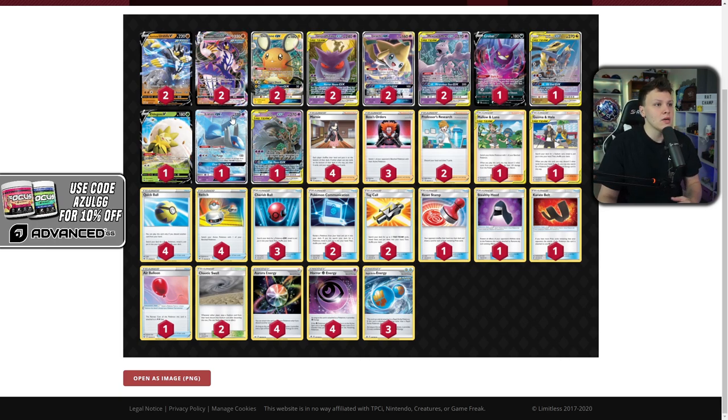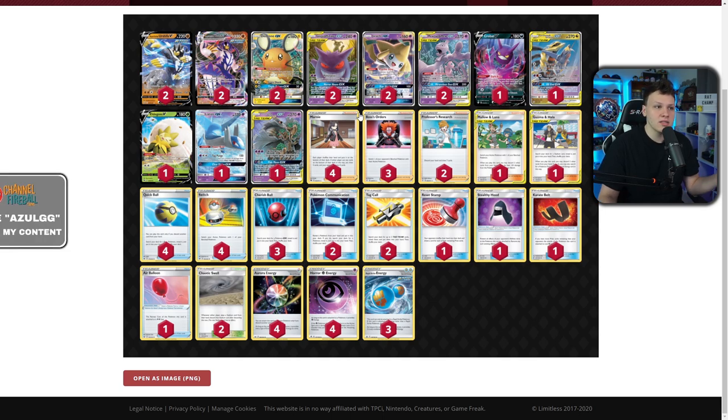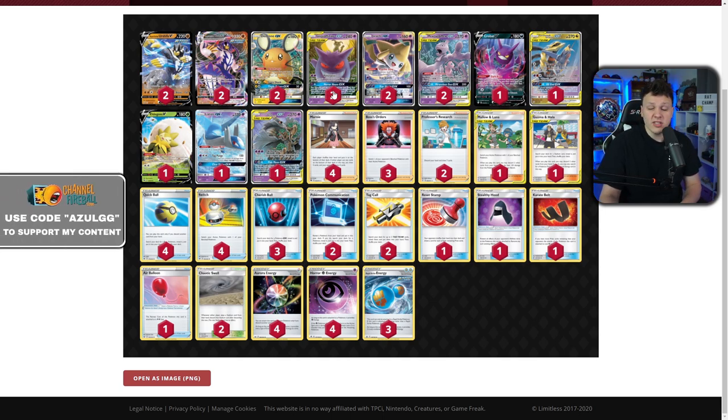Simon Trotter's Mewtwo/Urshifu deck — it's basically two decks in one when you take an initial look at it. The big thing that stood out to me is there are two Gengar & Mimikyu, which makes it seem like the initial strategy wants to use the Horror House GX to give yourself an extra turn to set up and plan out how you want to start being aggressive.